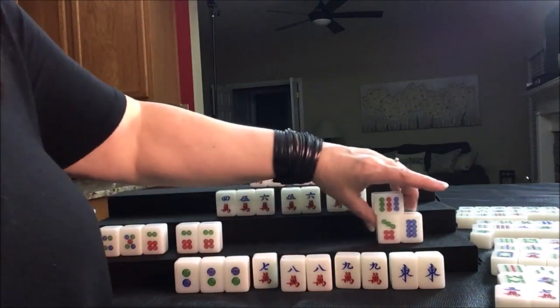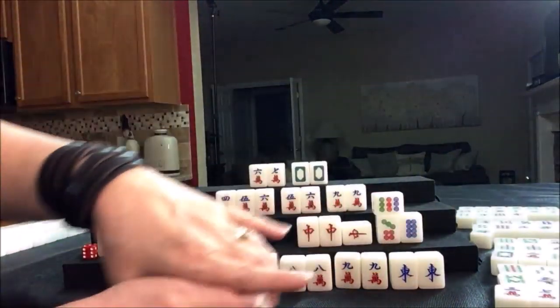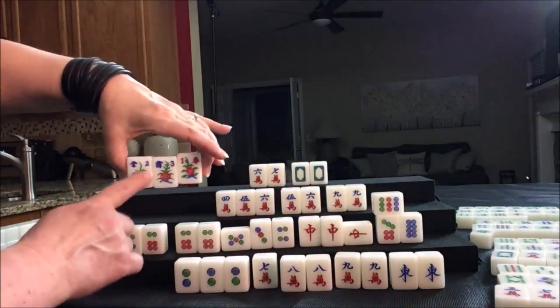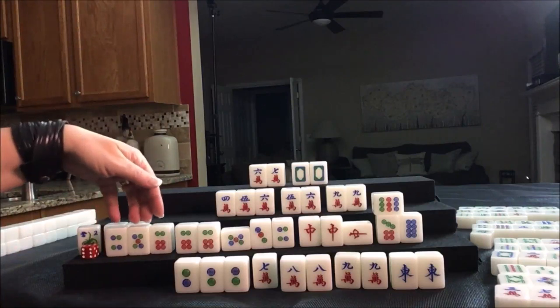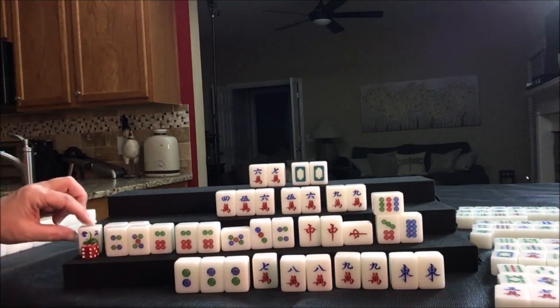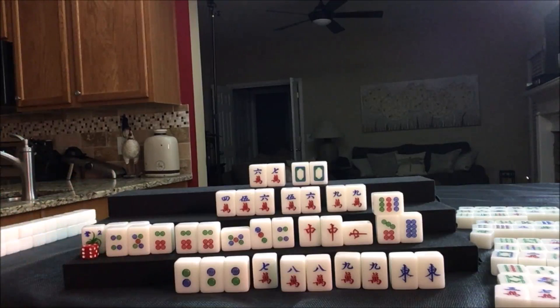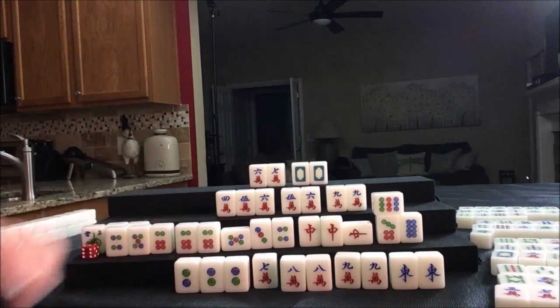So we have a half flush in dots — that's three fawn. We have a mixture of chows and a pung, so we won't get all chow because of this dragon pung. Half flush is three fawn, dragon pung is one fawn — that's four. And then we have our own flower, which is five. So this is a five fawn hand. Five fawn is 16 points, so whoever throws it pays double — this player threw it, so they pay 32 points, and the other two players will pay 16 points each.